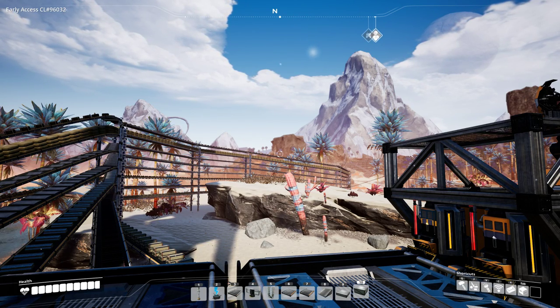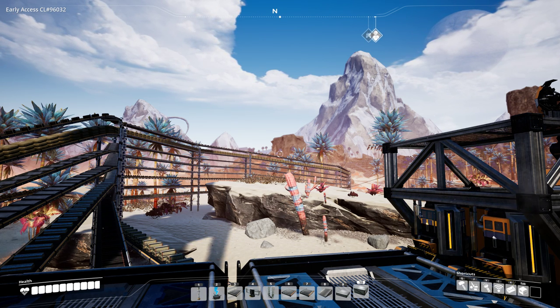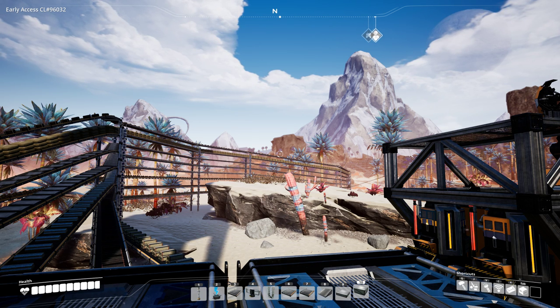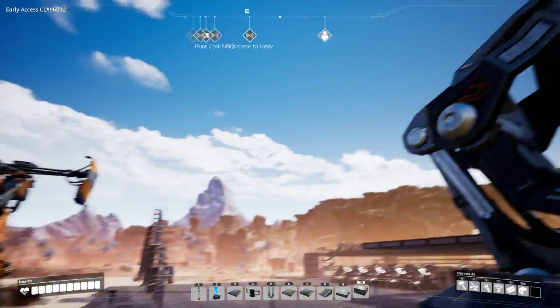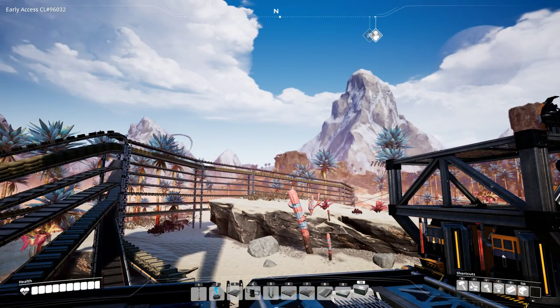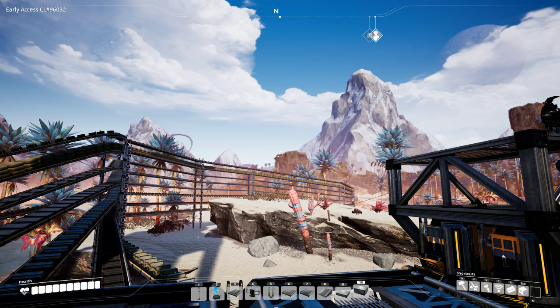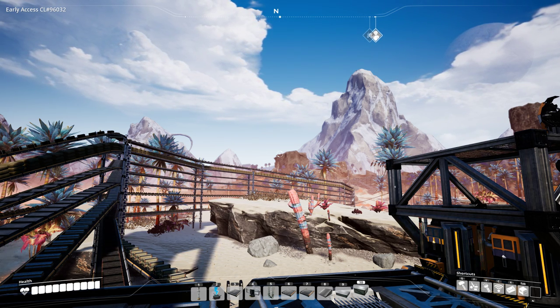Welcome to this new Satisfactory tutorial. In this tutorial I will explain how to make a main bus, a mini mall, and explain how you can use stackable conveyor poles both to ensure space efficiency and to achieve an aesthetically pleasing result. The base you see here is one that Arkel and I have spent around 30 hours building, separated into two major sections with a few outposts outside the bases. Let's begin.